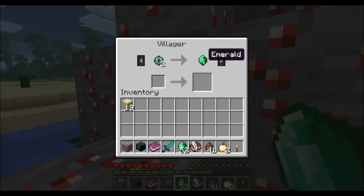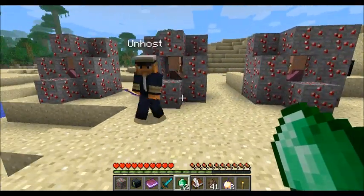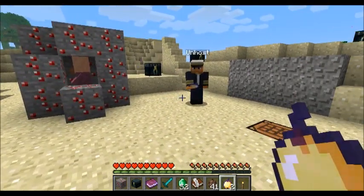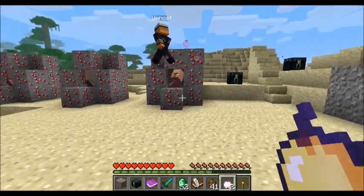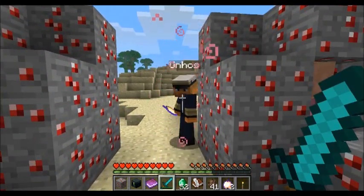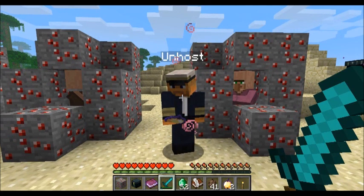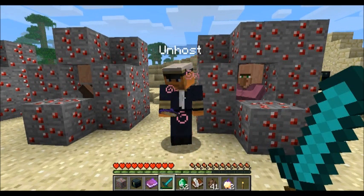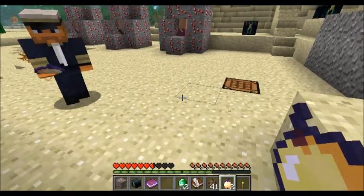We haven't really experimented a lot but we're pretty sure these NPCs sell all kinds of items. Another thing this snapshot adds is new golden apple recipes — you make them with gold blocks surrounding an apple. From what I can tell they rapidly bring your hearts and hunger to maximum. Eating one gives you Regeneration IV for about 20 seconds, plus Resistance and Fire Resistance, both of which last five minutes.